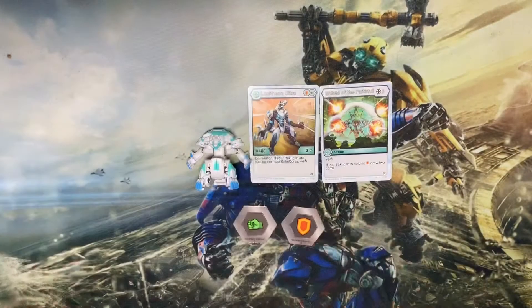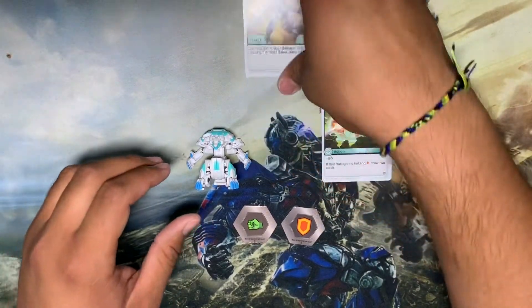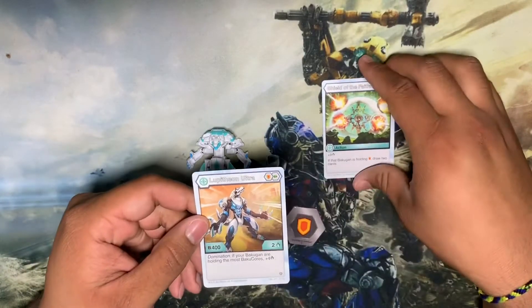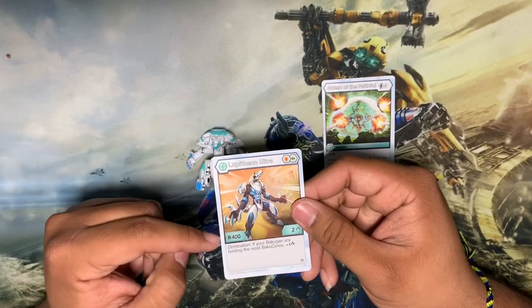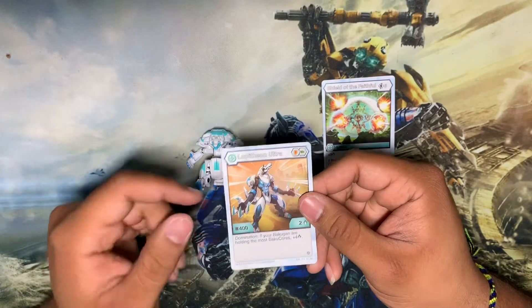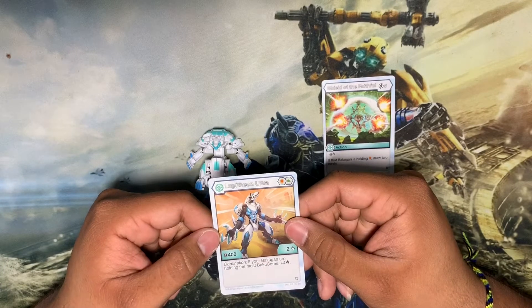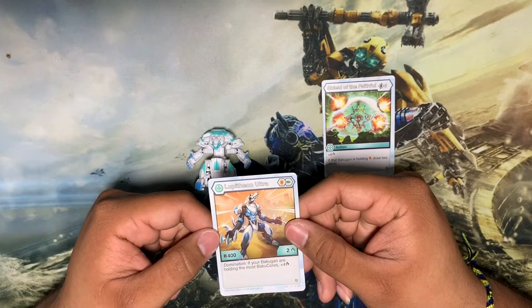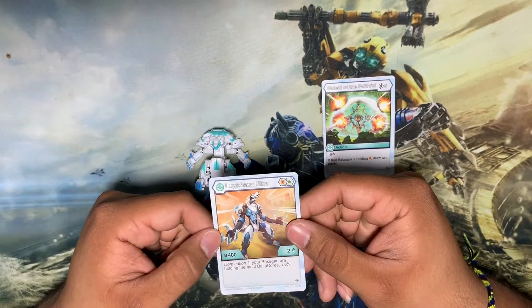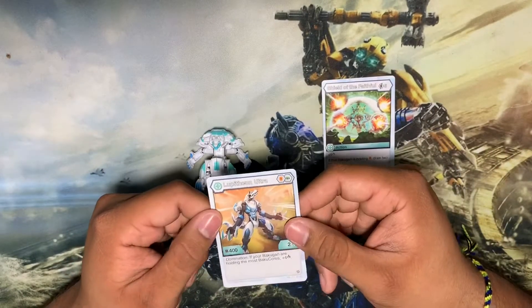Let's get back to looking at Lupithion. Here's everything that comes with Lupithion: a character card, Lupithion Ultra, Lupithion 400, Damage Rating 2, and Domination. If your Bakugan are holding the most Bakugan cores, this card gains plus 4 more damage rating, so it will be doing 6 damage. It's really strong.